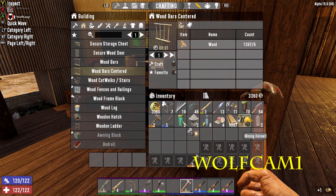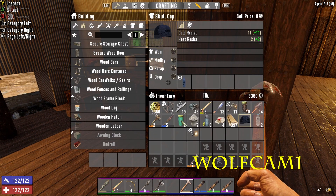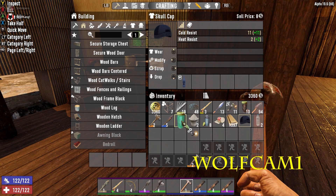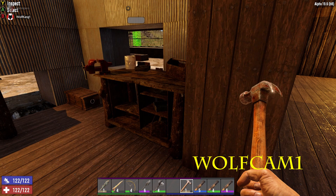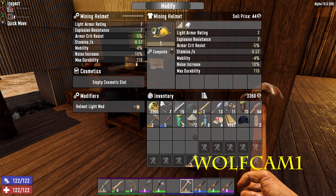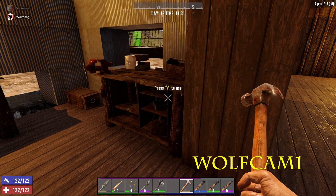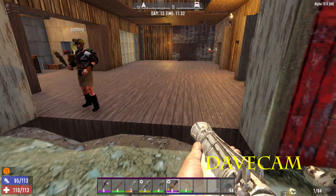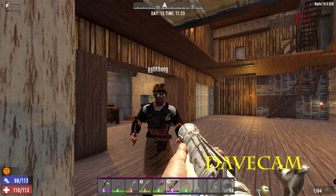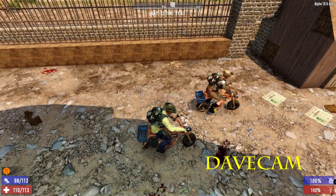My helmet is done. So I'm going to wear that. Modify — put that in. Complete. I now have my mining helmet back. Yes! Onwards!